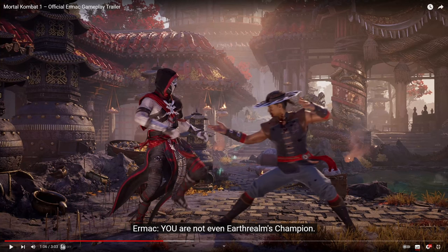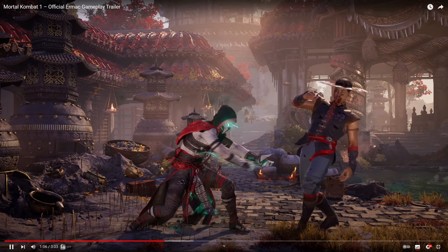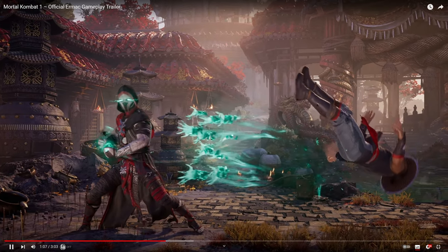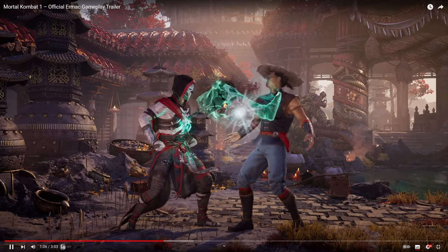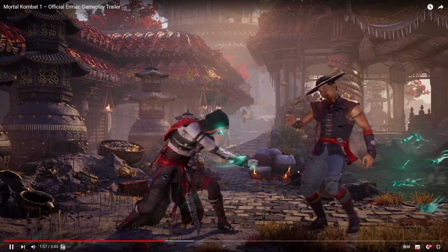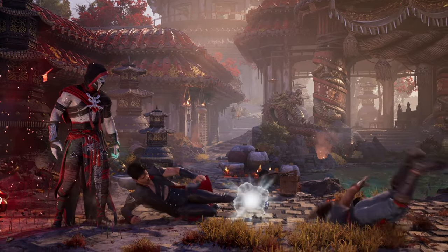Here we go into another pretty intense combo and setup sequence. We have this interesting button, which kind of looks like a standing 4, but we've seen another move that looks like standing 4, so I guess this is maybe forward 4 or forward 3 or something, and it goes into this weird string where it sweeps the opponent. I'm going to call this forward 3-back-1. Very unique looking.